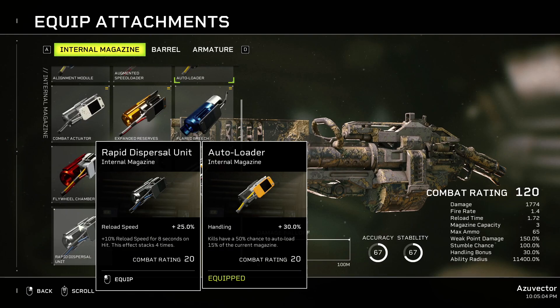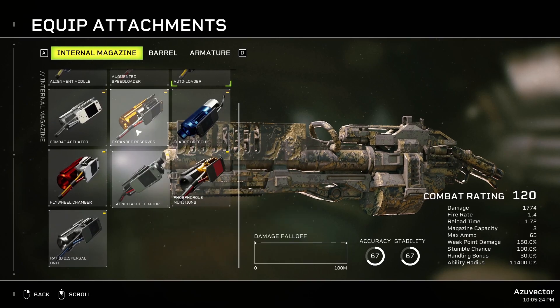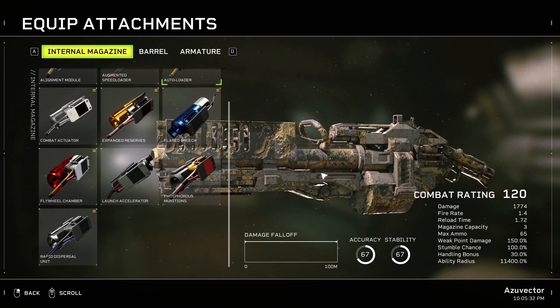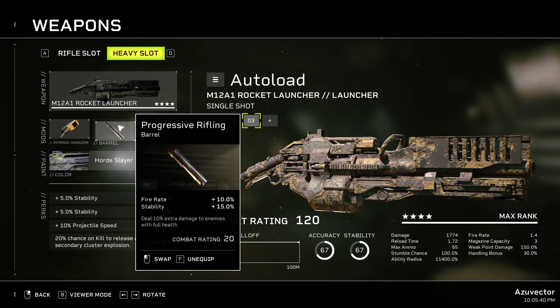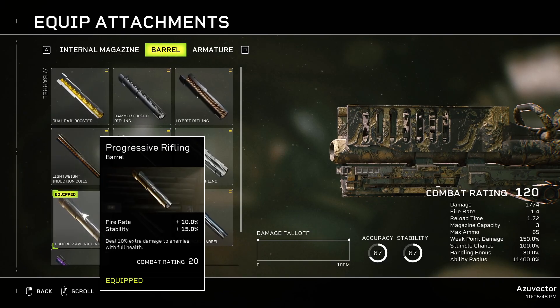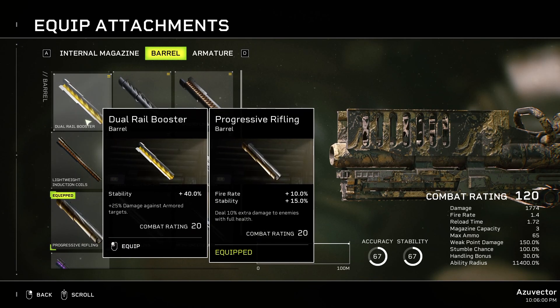Rapid Dispersion Unit gives Reload Speed and more Reload Speed — also probably a good choice, similar to Expanded Reserves. It depends on whether you're going for getting more rockets in your magazine with each shot, or doing groups of three. Either way it'll boost your reload speed, and Expanded Reserves also gives more ammo. My max ammo is 65, so that's a fair bit. Progressive Rifling is what I usually go for — that's Fire Rate, Stability, and extra damage. That 10% extra damage to enemies with full health can do a significant amount of damage to them right off the bat.